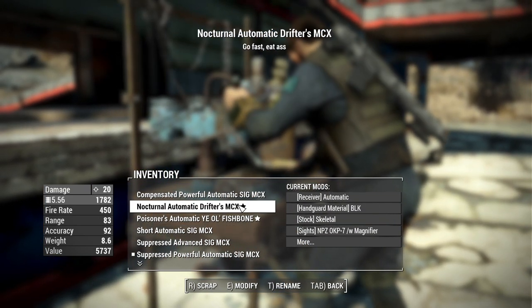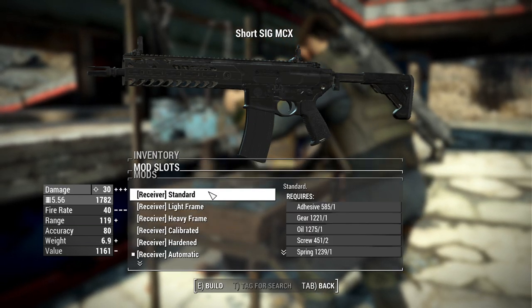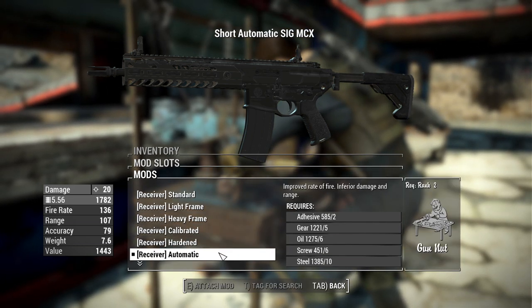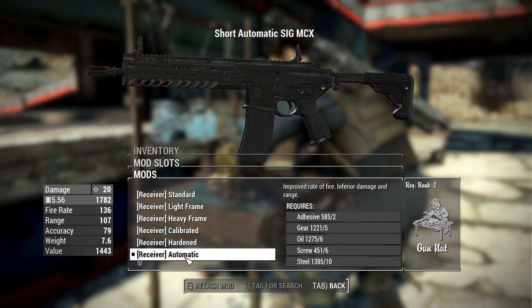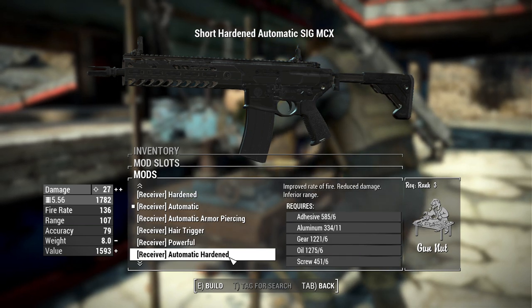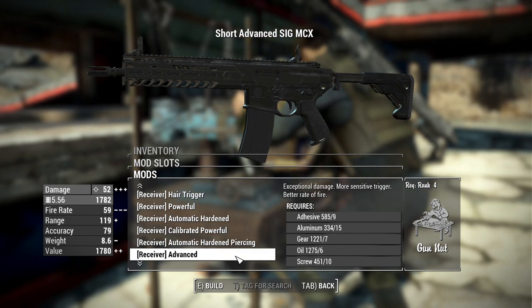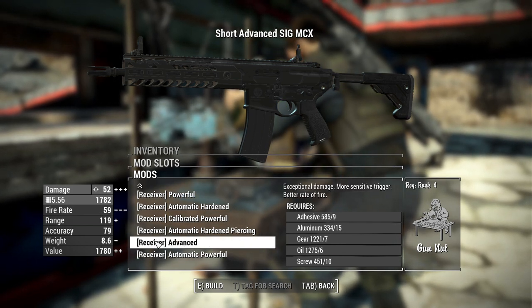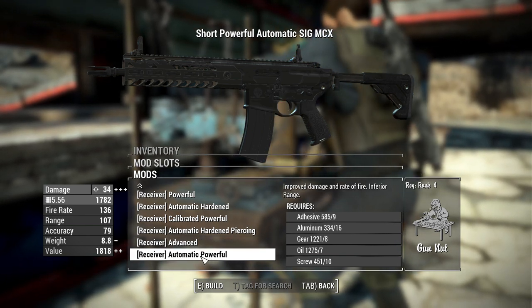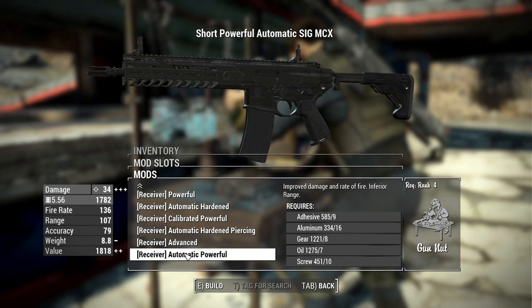Now for the moment you've all been waiting for — jumping in and looking at the millions of attachments available for the MCX. For starters we have receiver options: standard, light frame, heavy frame, calibrated, hardened, automatic (which is actually the standard for this weapon), automatic armor piercing, hair trigger, powerful automatic, hardened calibrated, powerful automatic hardened piercing, advanced, automatic powerful advanced, and automatic powerful — being your highest damage automatic receiver with 52 and 34 damage respectively.